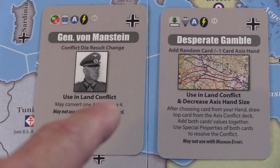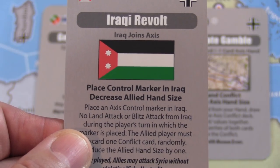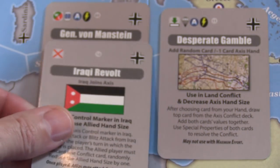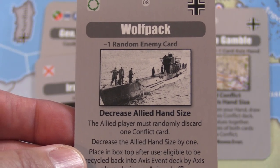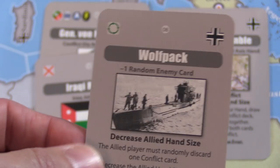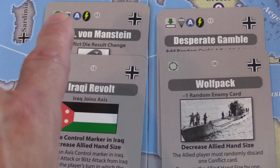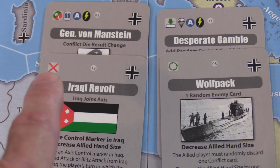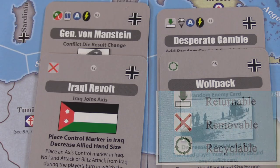Cards can do things like allow you to convert dice, add extra dice. The Iraqi Revolt, for example — place a control marker in Iraq, decrease allied hand size. Wolfpack is great: decrease allied hand size and minus one random enemy card. You can also see there are card types with little icons — some are airborne or blitzkrieg. The most specific icons I'm going to put a graphic up for now: reusable, returnable, removable, recyclable. I found it interesting they all start with R.